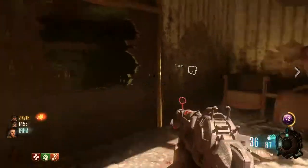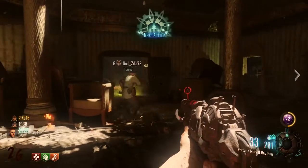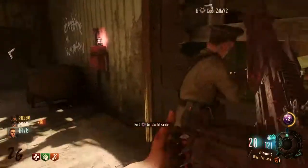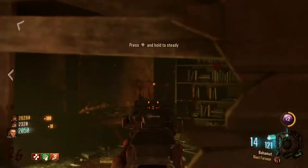All you need to do for this strategy is make sure you keep the door directly behind me in this clip closed — the door that leads to the alleyway or to double tap. Keep that door shut. Then you're going to board up this window.